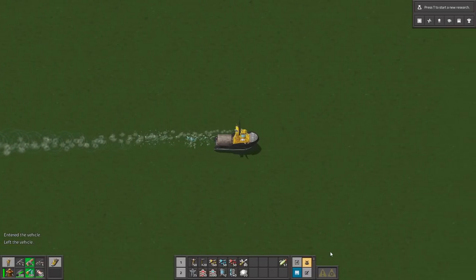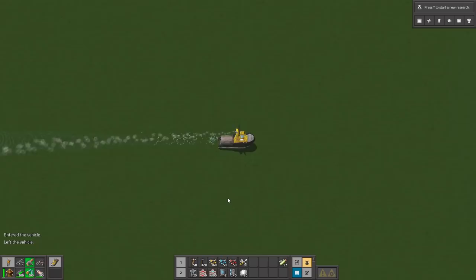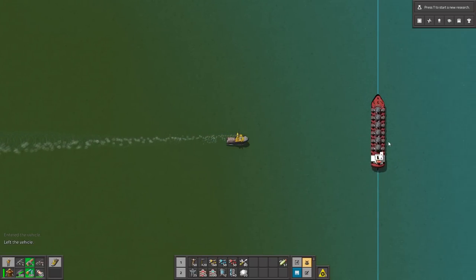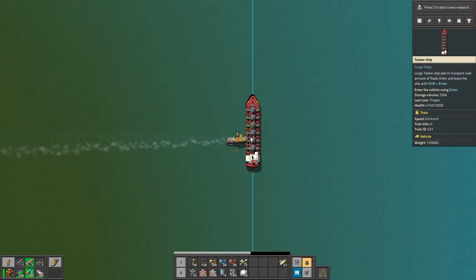Do you want to have ships in your factory games? With this mod you can do it with ease. As you can see, this is a normal boat. However, there are also different boats — for example, these tanker ships.